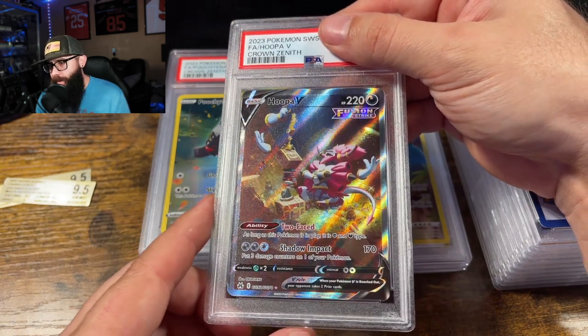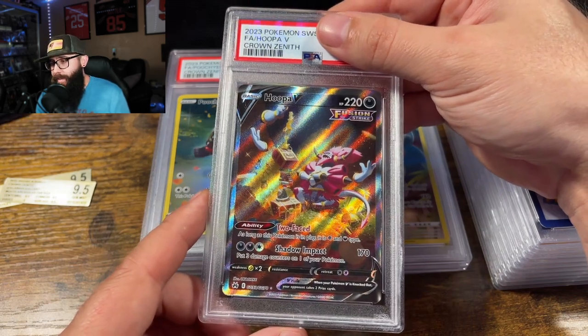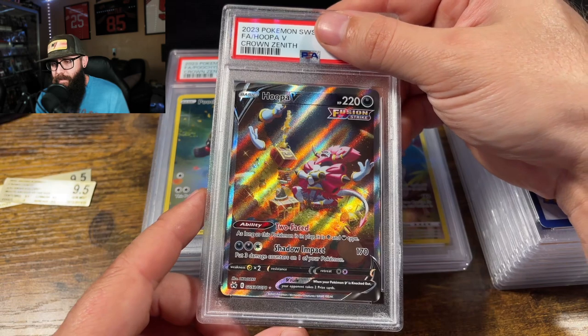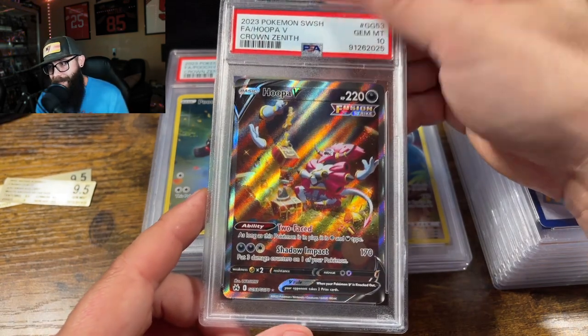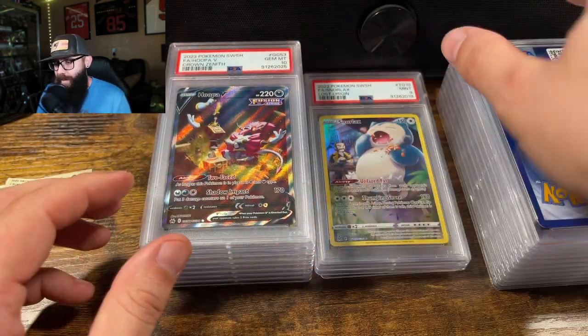Hoopa — not the most popular Pokemon, but cool art. Same thing: the price dictated it looked like it should be a ten. These textured cards seem like they have a much better chance at a ten. And ten — that doesn't surprise me at all. That was a no-brainer; I had that at a ten all day long.